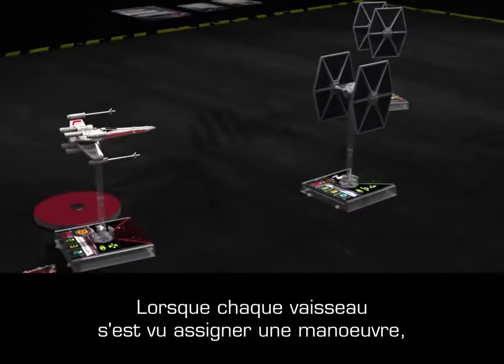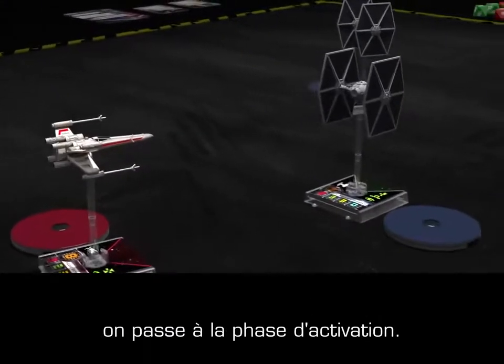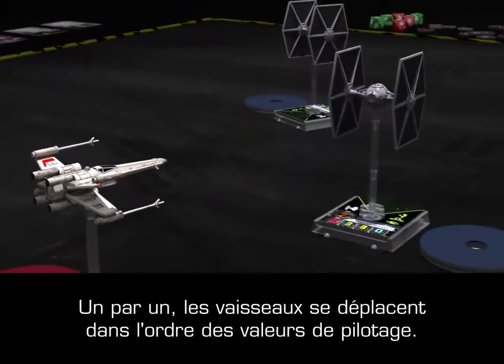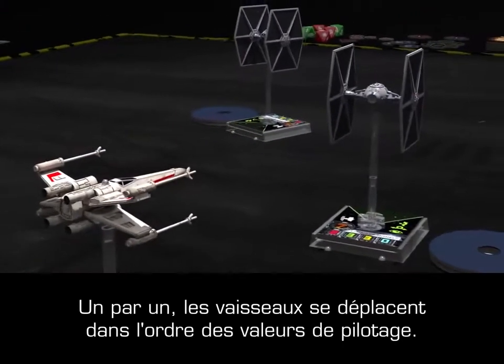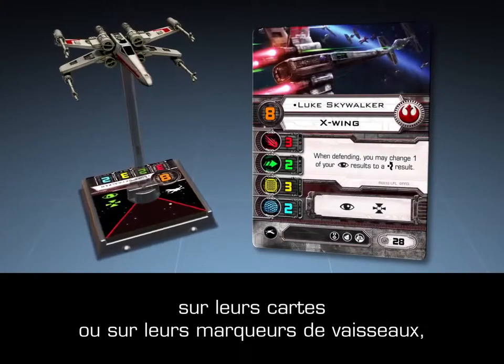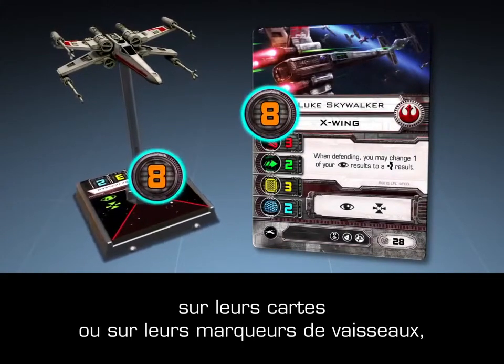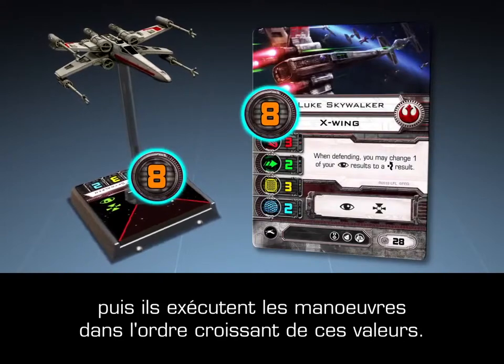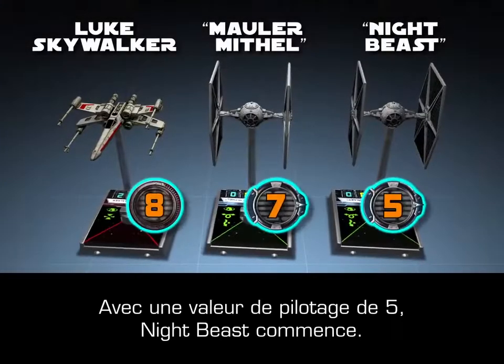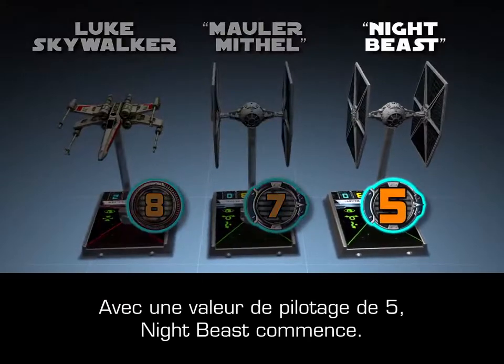After all ships have been assigned maneuvers, play proceeds to the activation phase. Each ship now moves one at a time in order of pilot skill. Players refer to the pilot skill number on their ship cards or corresponding ship token, and then begin activating maneuvers, starting with the lowest pilot skill. Night Beast, with a pilot skill of 5, goes first.